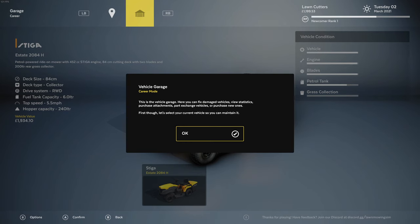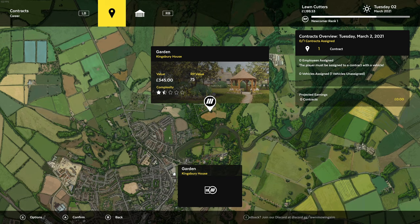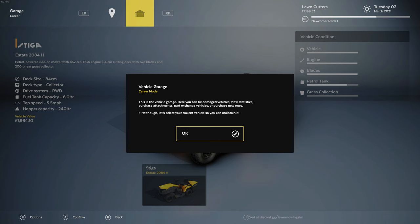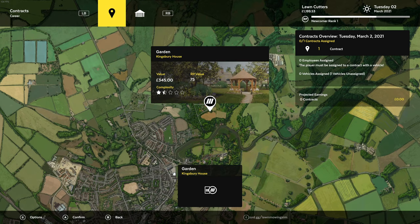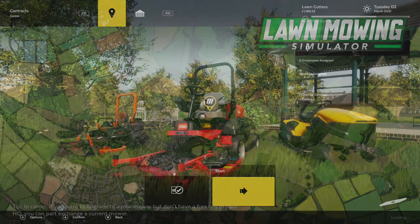This is our garage — we can fix damaged vehicles, view statistics, purchase attachments, and purchase new vehicles. The next place looks like it's Kingsbury Gardens — there's a date at the top right, we've got a new rank, which is pretty cool. There's only one contract open to us at the moment but this one looks a bit bigger and more complex. The target is 99.5%.